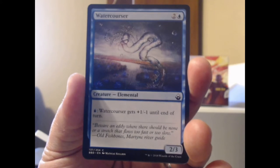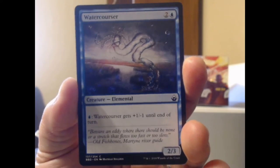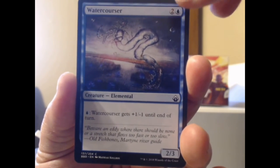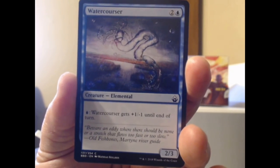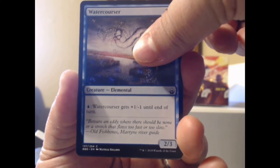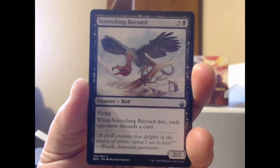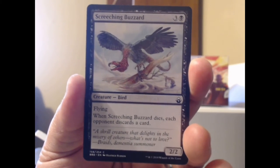You've got the Watercourser, an Elemental for one blue. Watercourser gets plus one, minus one until end of turn, so essentially it switches power and toughness — well, not really, because you can do that as many times as you want as long as you have open blue mana. But you don't want to do it too many times because then it'll just kill itself on account of having zero toughness.